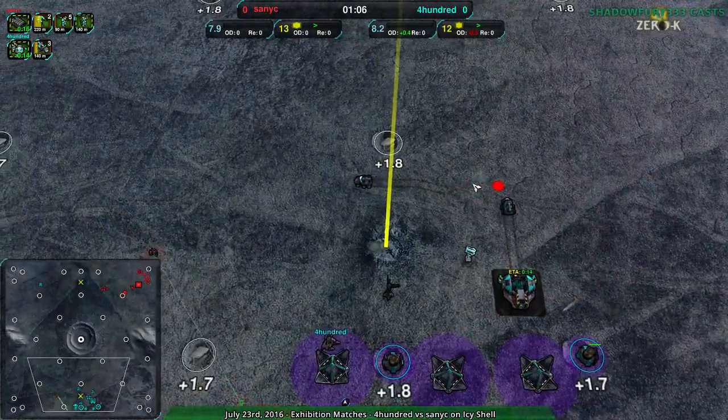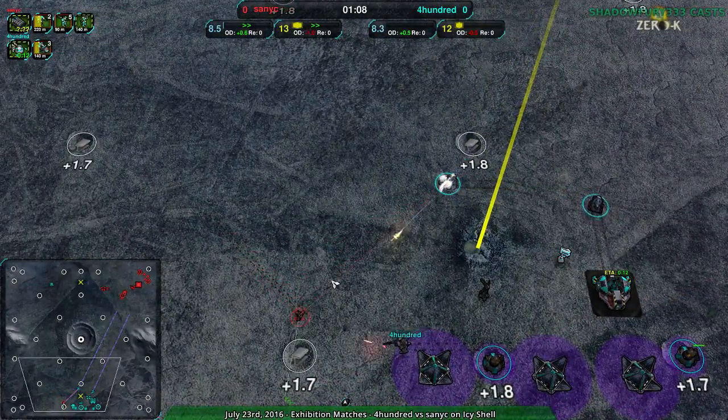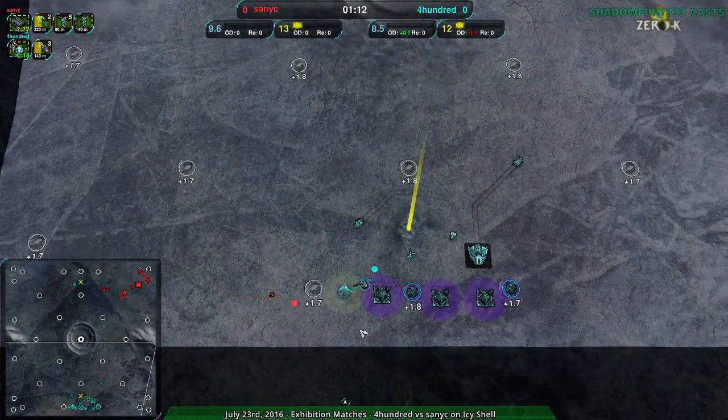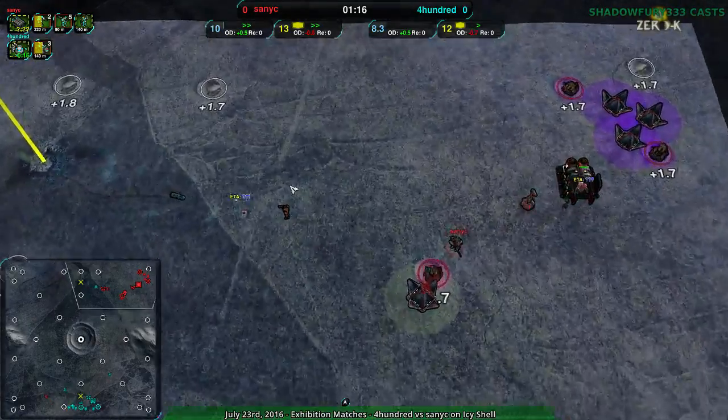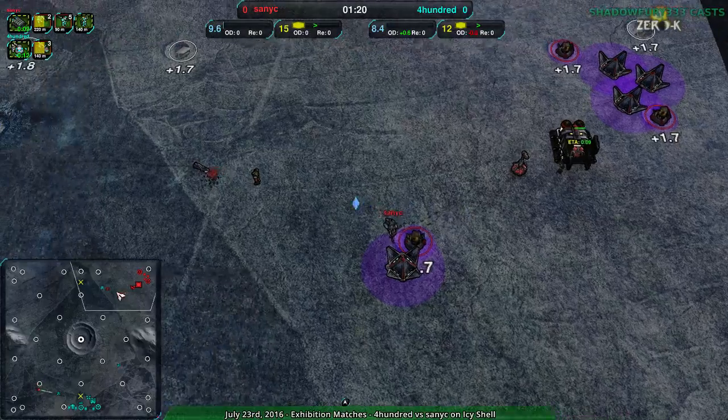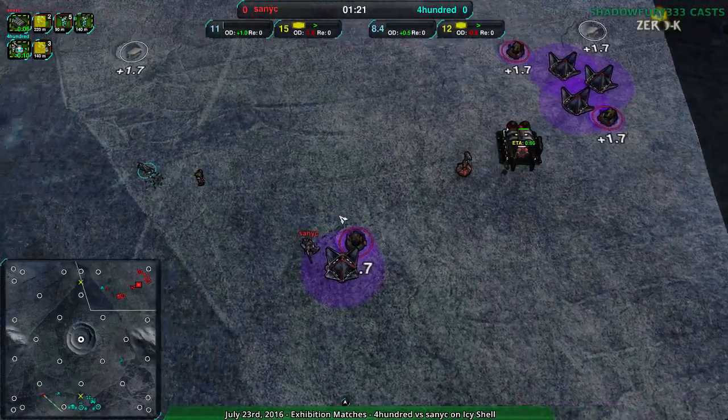They are going to be able to expand a lot faster from this position, but it's also risky, because obviously they are quite easily flankable. However, Sanic doesn't have the units with which to do that. The glaives didn't really accomplish much. It looks like the glaives actually got stopped — there weren't even five glaives built, only two, and both of them are dead. Sanic switching over to the warrior.